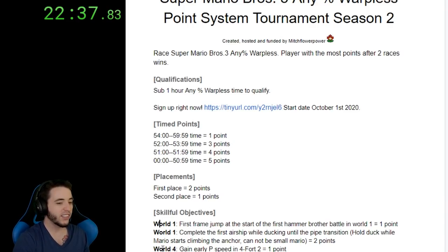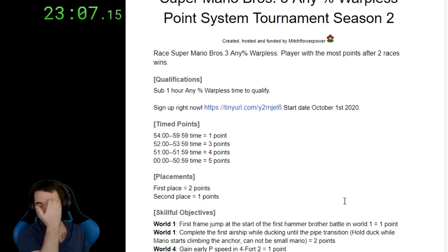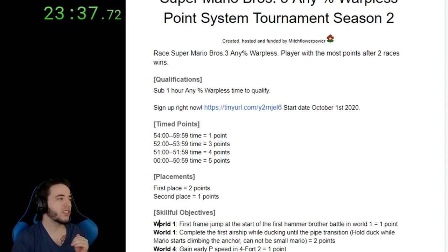Skillful objective, world four: gain early peace speed in 4-4-2. If you want to build peace speed as early as you possibly can, by all means you can go for it. If you want to do the earliest tool-assisted build, that's fine. But the peace speed that most everyone knows I'm talking about — except for Maru, Maru's the only person who doesn't know — is the peace speed right as you hit the dry bones. You guys know which peace speed I'm talking about. Now this next point is pretty interesting because you are in a speed run, right, you are trying to get time points.